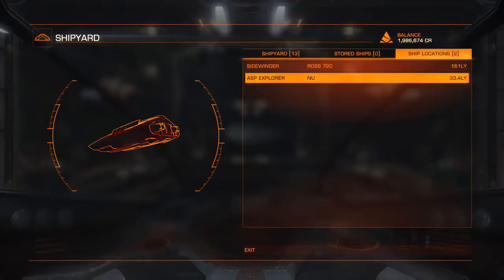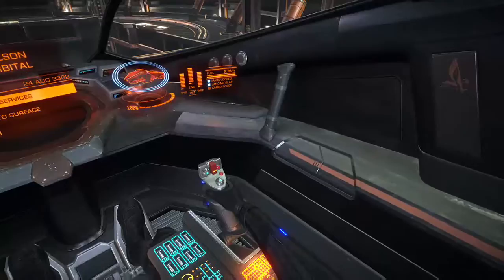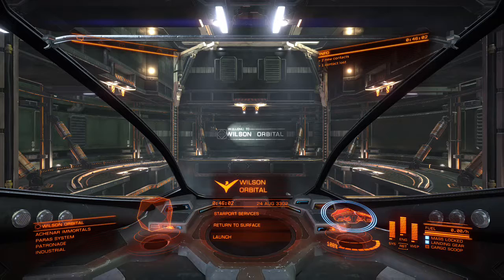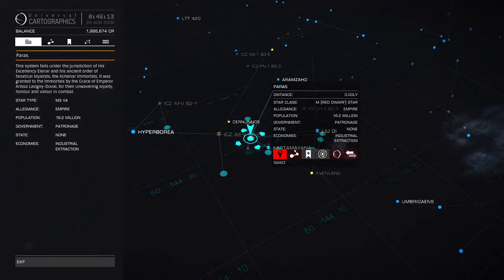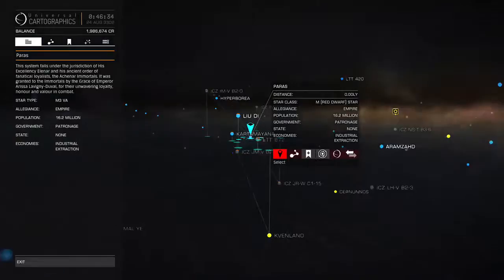I'm going to go ahead and unsnap this so I don't have my screen back. The galaxy map is ridiculous in this game. It also takes an undetermined amount of time to load — it's literally different every time. This map is massive. I was really disappointed with the map in No Man's Sky because it only gives you a tiny little area to look in. In terms of the number of things you can see in the distance, you can't really get a huge picture. So this is Elite Dangerous' galactic map.